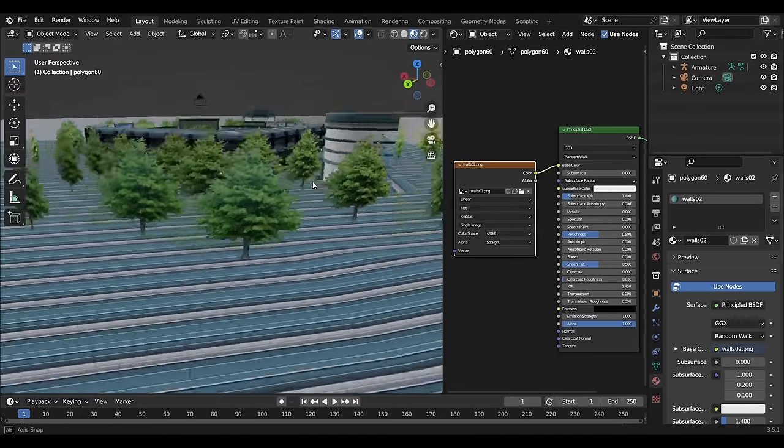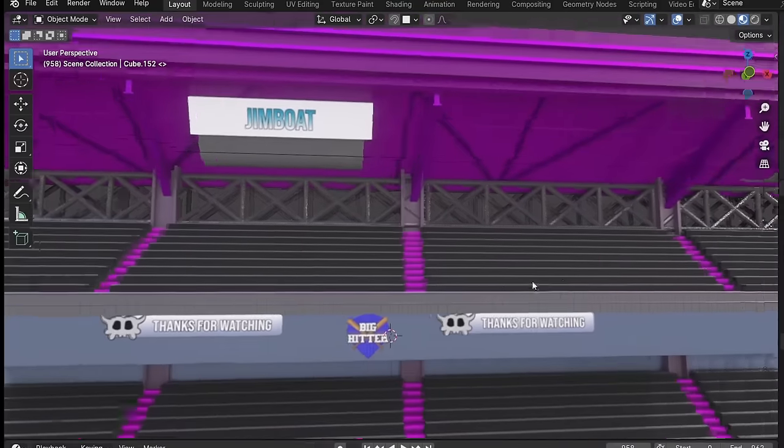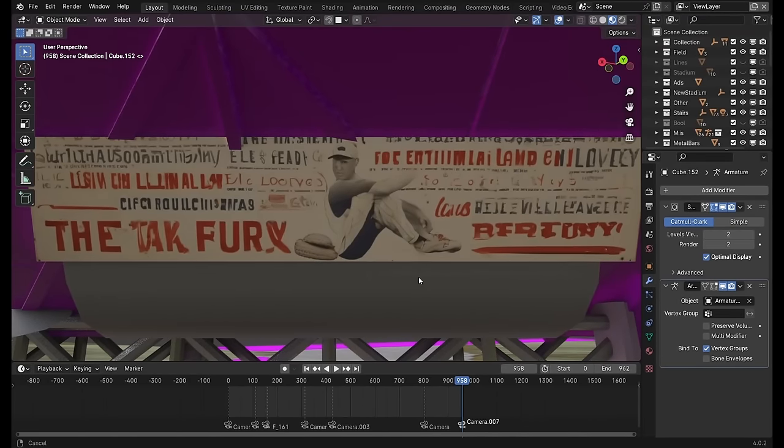To make this massive stadium I gave it some walls, a field, stairs, and bleachers where the Miis will go. I also added some custom ads to make sure nobody missed my channel's name. I tried using AI to help too, but that didn't quite work out.